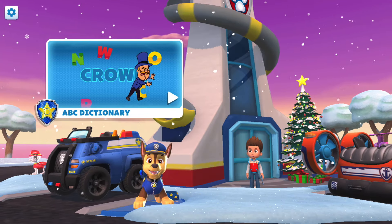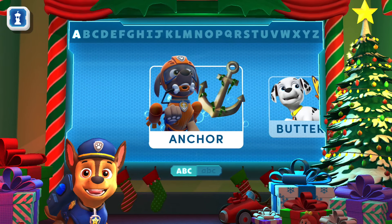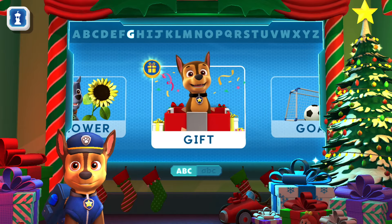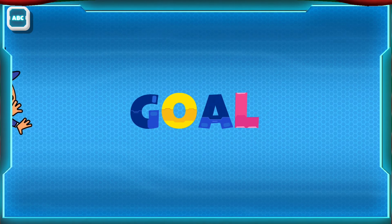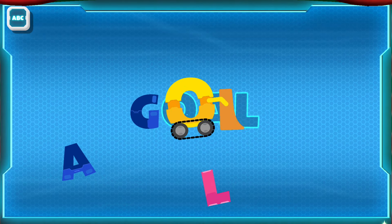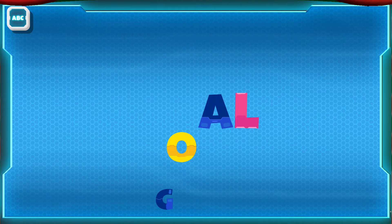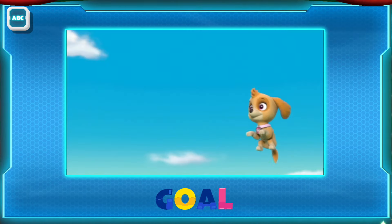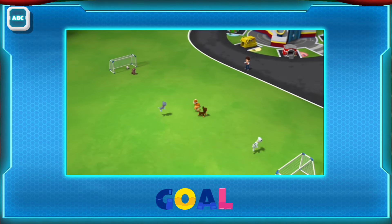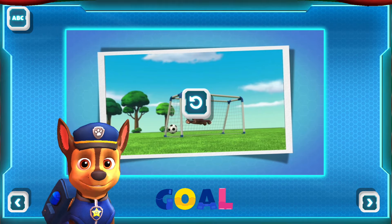Farmer Yumi can — let's practice our ABCs. Hey there, welcome to my ABC dictionary. Let's learn some letters together. Chase is on the case! Let's put this word back together: G, O, A, L. A goal is a point you score when you play sports. A goal is also the thing you put the ball into to score the point.